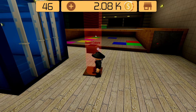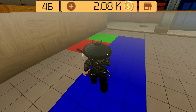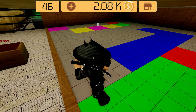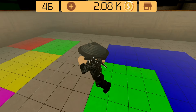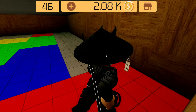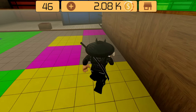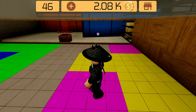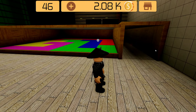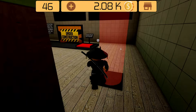No one can tell me my tutorials don't work because I've just done it by my own tutorial — look how fast I did it! Level 46: connect blue with blue, step on the green block to paint it, connect green with green. Step on the red block, connect red with red. Connect yellow with yellow, and last connect pink with pink — easy as that. You go through the doors and level 46 is completed.